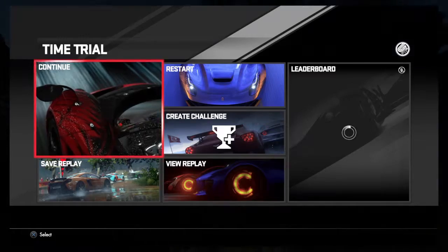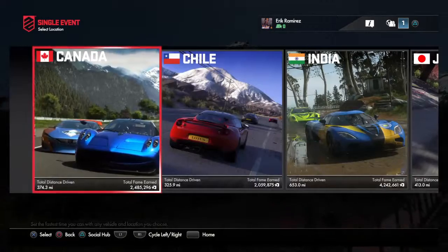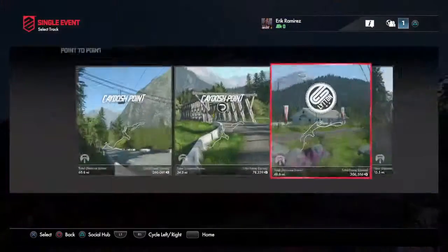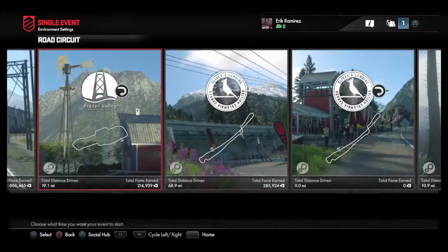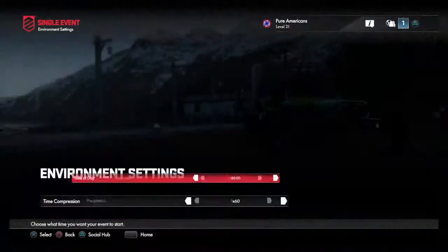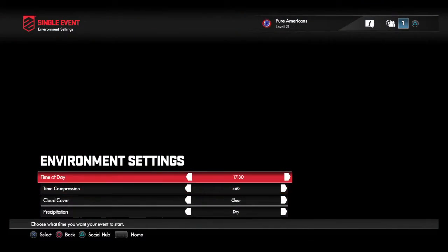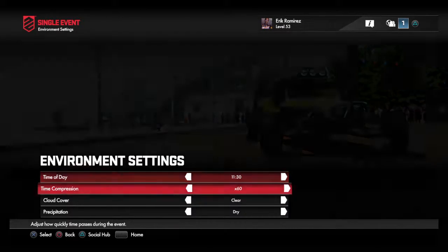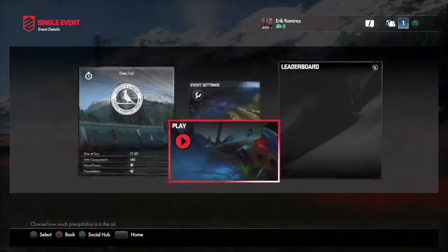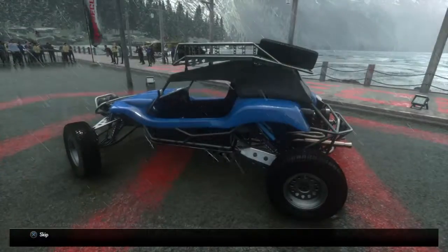Let's see how it's gonna act in the rain. This is a smallish map though. Let's do this one — I like this one. Daytime, heavy precipitation — there we go. Let me try blue. I don't think my guy's wearing a helmet.